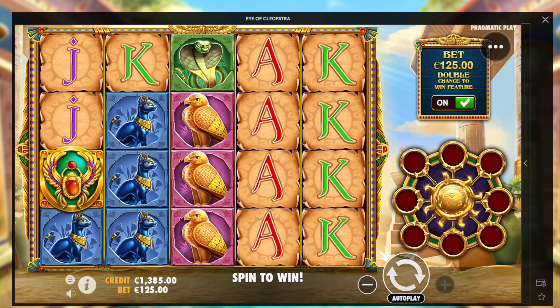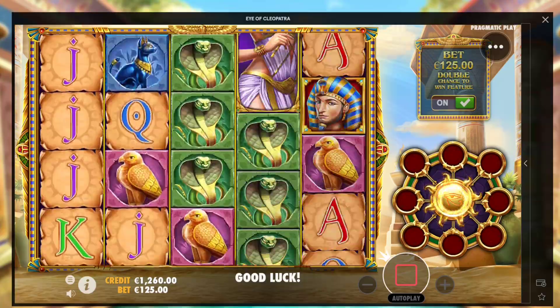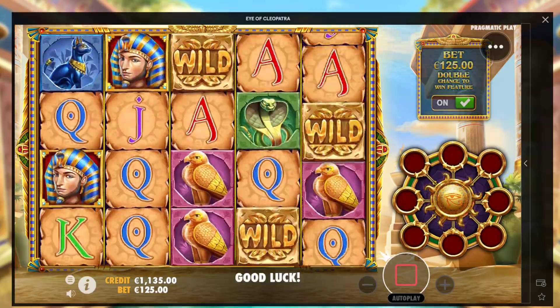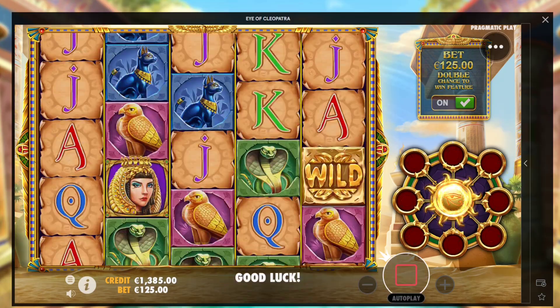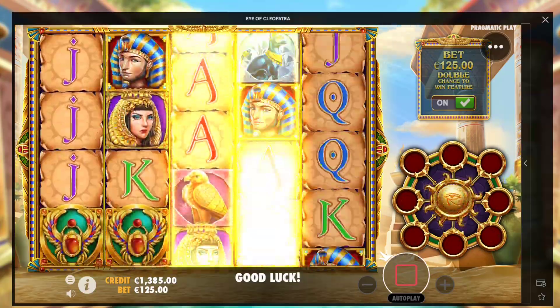Three of those green symbols — I don't know what they are — three of those anywhere on the screen is a bonus. The bonus can pay a lot. Cleopatra is the top paying symbol. Oh, 375 for that. We got the extra bet on as well for double chances for the feature! No way. One more.